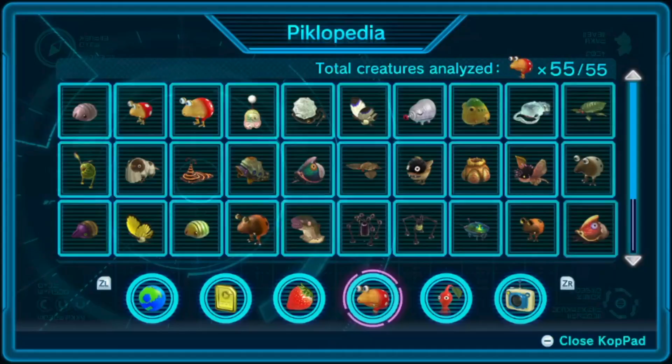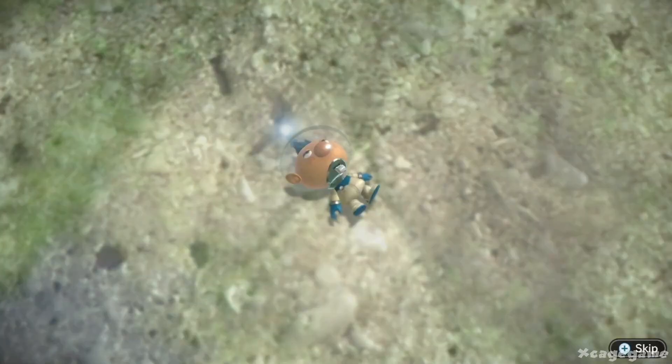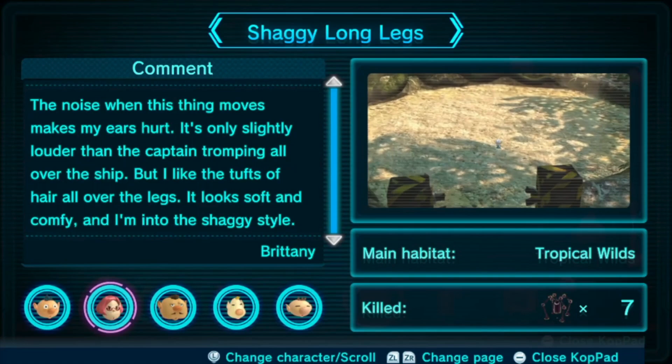In Pikmin 3 Deluxe's Piklopedia — content added new with the Switch port of the game — we get returning entries from Olimar and Louie. Olimar's entry is altered slightly to use the Bulborb's new name, but nothing else changes. We also have three entirely new entries from Alph, Brittany, and Charlie each, the sections commenting on the engineering and functionality of the creatures, the aesthetic of the creatures, and battle tactics against the creatures respectively.